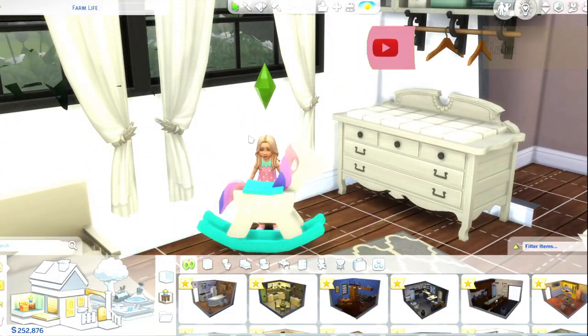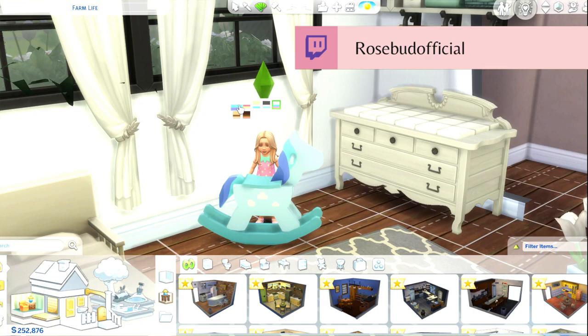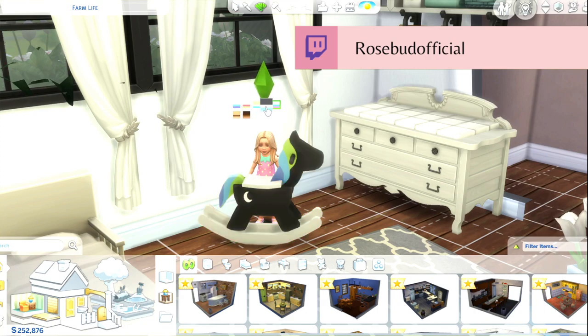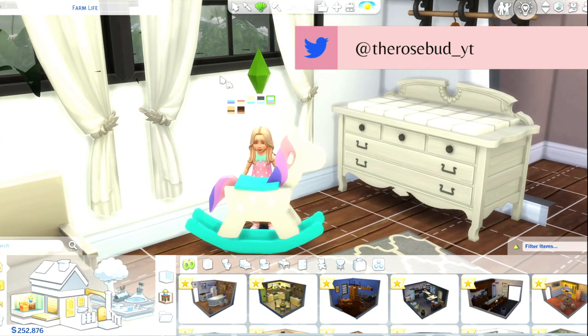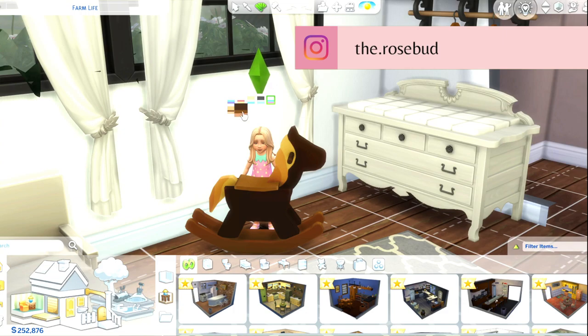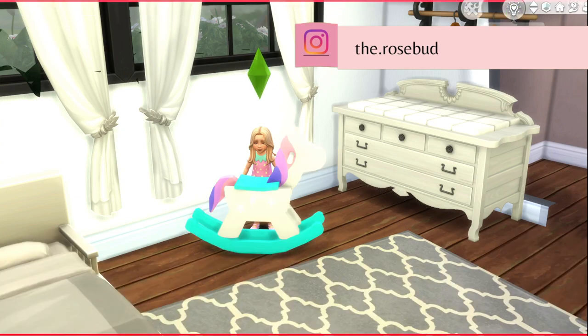This is definitely the cutest one out of them all — a rocking horse. It provides some fun and imagination skill, and they can also sleep on it. It comes in blue, pink, green, one with a little moon on it, and then there's the unicorn one — it's not really a unicorn, but it gives me unicorn vibes, so I'm calling it that.